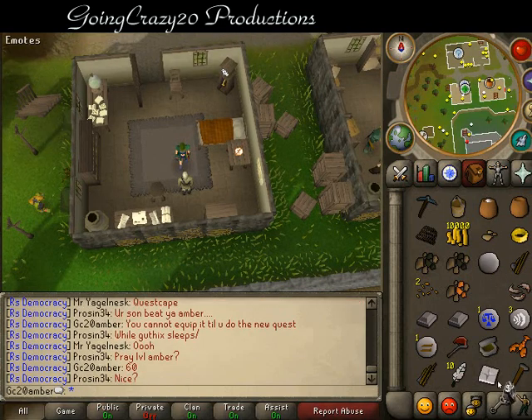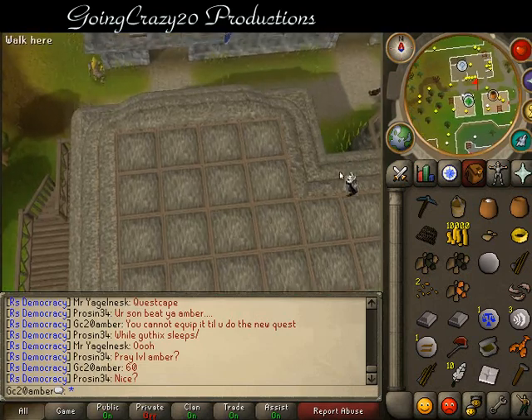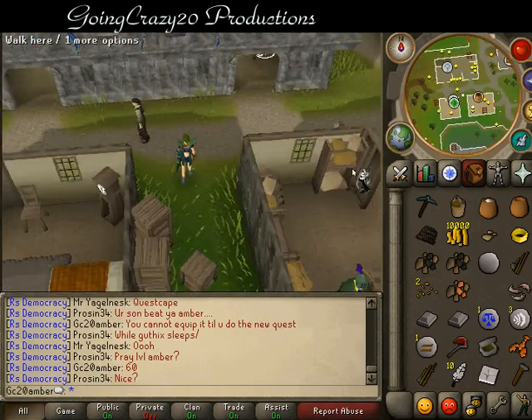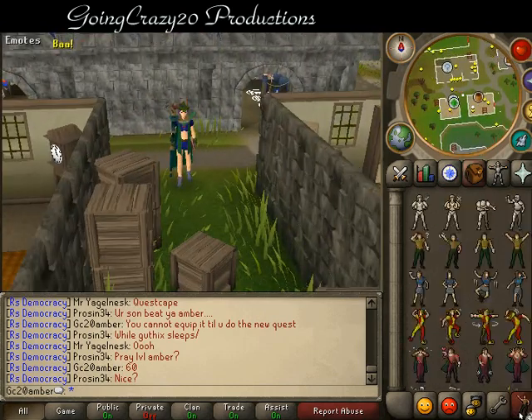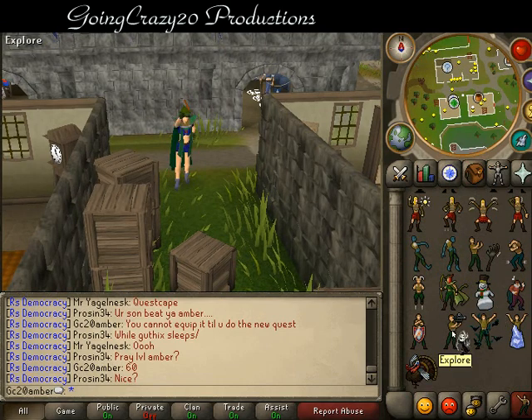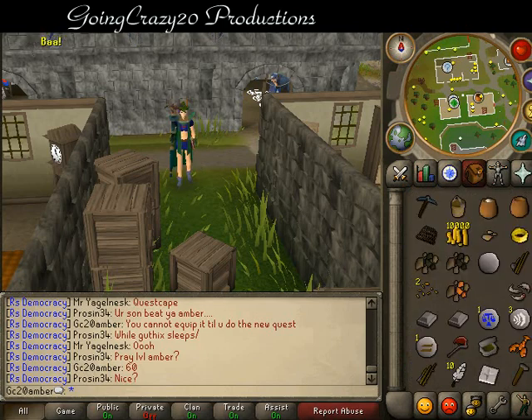One other thing I forgot to mention is he will also give you an emote. Let's whip around and show this — the emote is the Explorer Emote, and this is it. Okay, now that's all — have fun, bye bye.